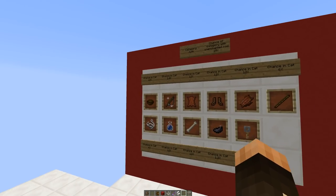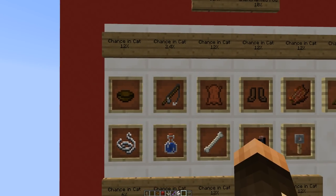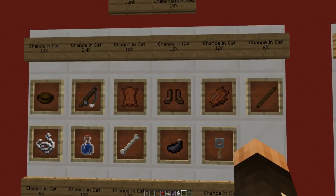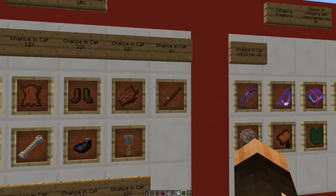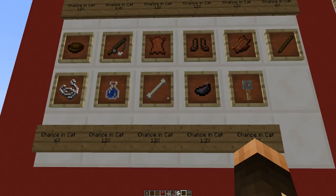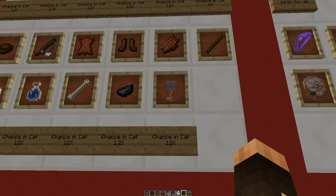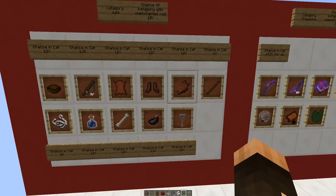If you manage to bag yourself some junk, there's a 12% chance it's going to be a bowl, a 2.4% chance it's going to be a normal rod, 12% chance leather, 12% chance leather boots, 12% chance rotting flesh, 6% chance a stick, 6% chance string, 12% chance a bottle of water, 12% chance a bone, a 1.2% chance some ink, and a 12% chance a tripwire hook. I know that doesn't add up to 100% but you're just gonna have to blame the wiki for that.